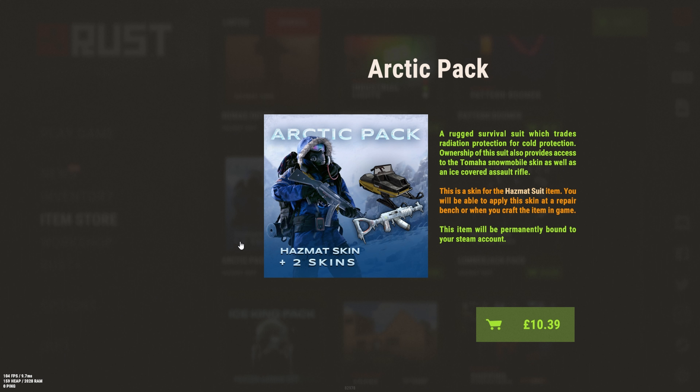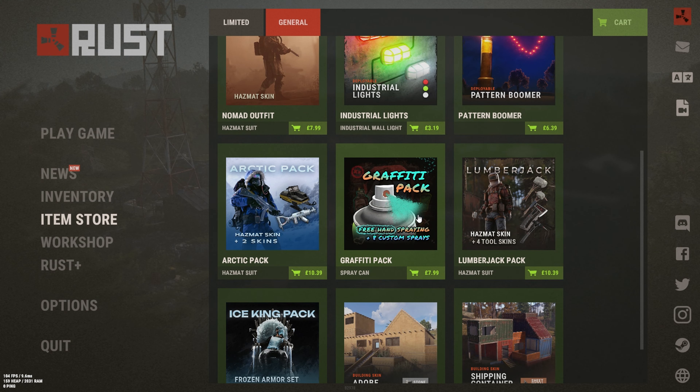Next we have the Arctic Pack, which is very cool and definitely S-tier pay to win for me. It's got the nice frosty AK and a snow skin, and the Arctic Suit gives you more protection from coldness in snow so you don't freeze. That's absolutely pay to win — I'll definitely be picking it up.